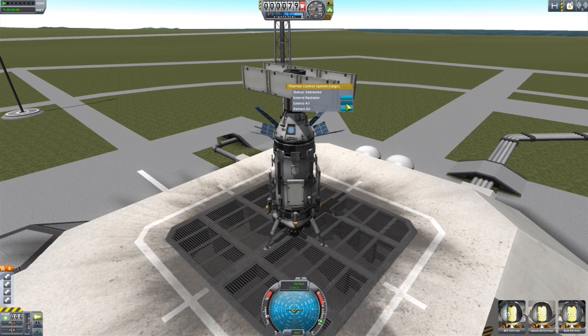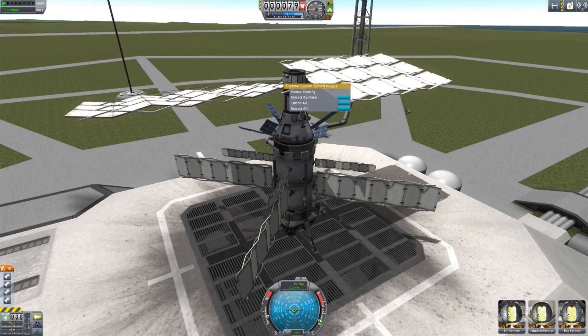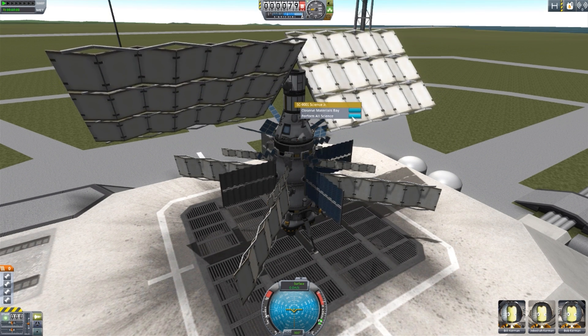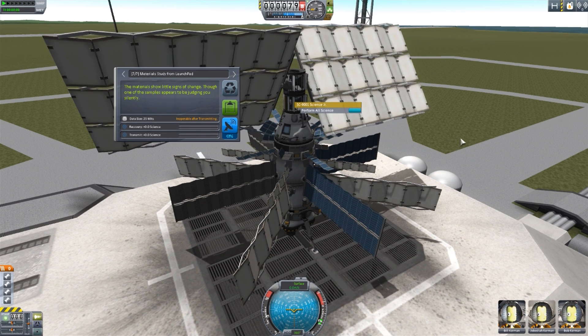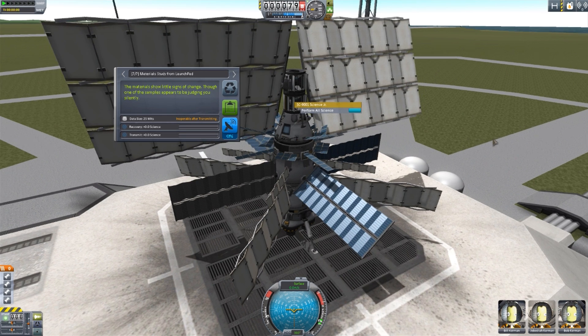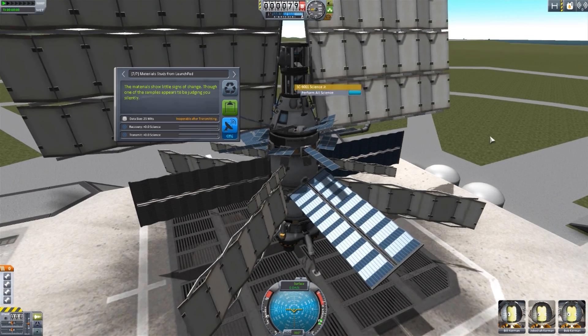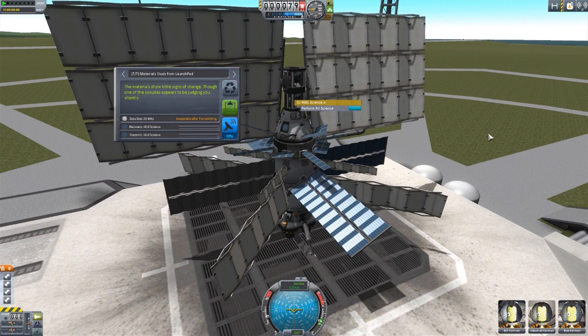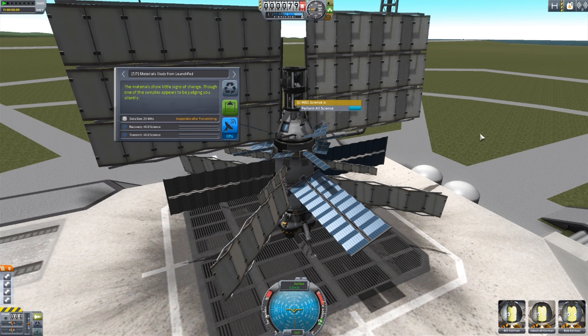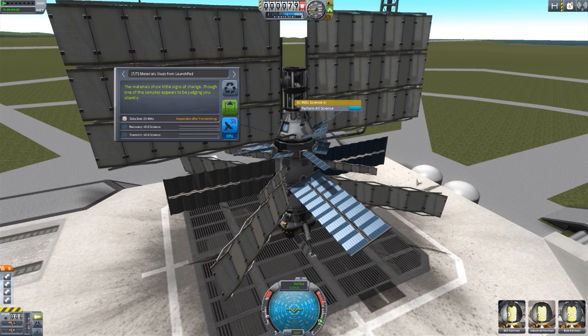For right now, we have the Extend All on our thermal control systems or radiators, we have our Extend and Retract All on our solar panels, and of course we have our Perform All Science. And that is just handy. So if you would like to take a look at this mod, I definitely would say you should give it a try, because it is so very useful and such a wonderful convenience. If like me you forget to set up your action groups, definitely have some fun with it — you'll enjoy it, I'm sure. I do hope that you have enjoyed this episode and that you do come back for the next. Until then, my friends, thank you for watching, and as always, have a good one.